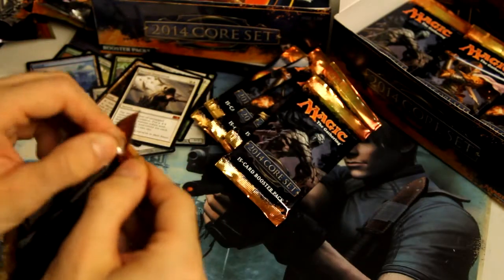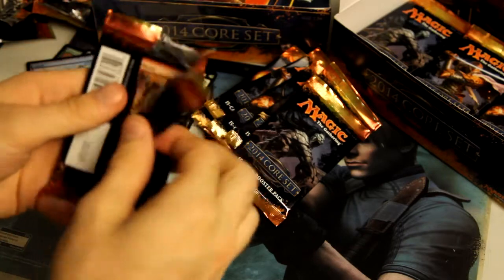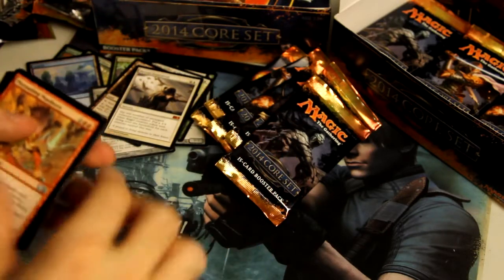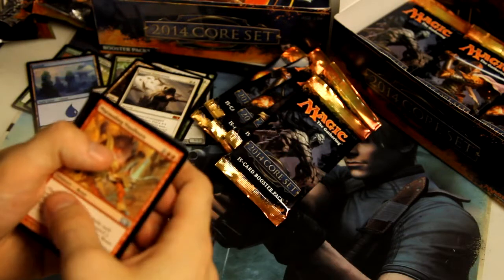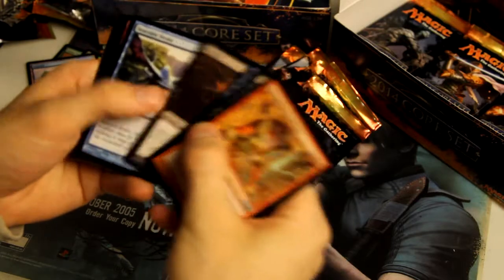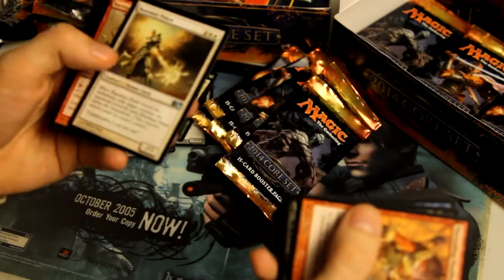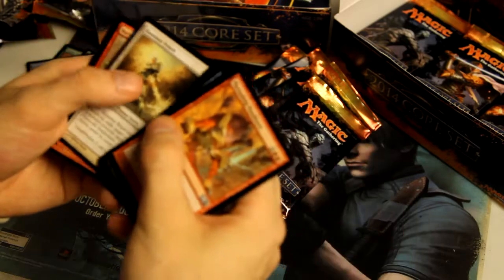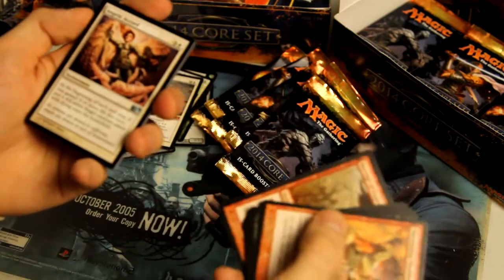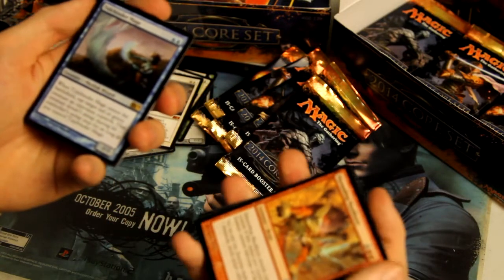Looks like we've only got six packs left — last third. Let's see if I can maybe pull a foil rare. We got Banisher Priest, Barrage of Expendables, Angelic Accord, and Tidebinder Mage as our rare.